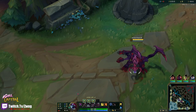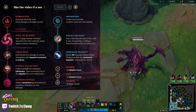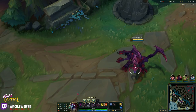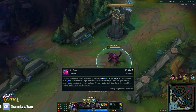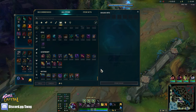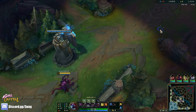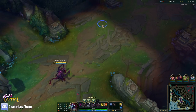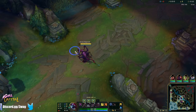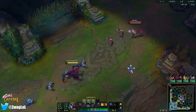Welcome back to another video. Today we are playing Cho'Gath in the mid lane running Hail of Blades, Cheap Shot, Eyeball, Ultimate Hunter, Biscuits, and Approach Velocity. We're going a build to maximize ult damage with a mix of AP and health — Everfrost into Demonic second, since Demonic converts health into AP, then Deathcap third for a ton of ability power while staying tanky. Everfrost lets us lock people down and Approach Velocity helps us close the gap.